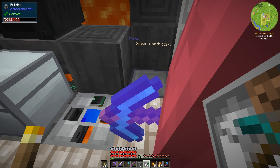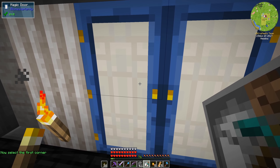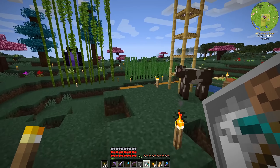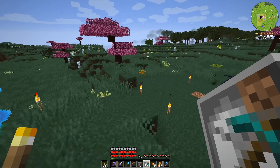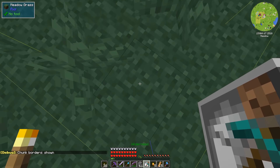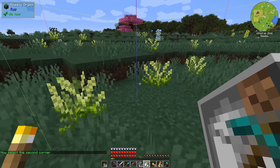Right-click or shift-right-click with this card to tell the Builder where to mine. The great thing about this is we can leave the Builder there and tell it to quarry wherever — it doesn't need to be right at the spot. I'll hit F3+G to bring up chunk corners and we'll go from this corner.